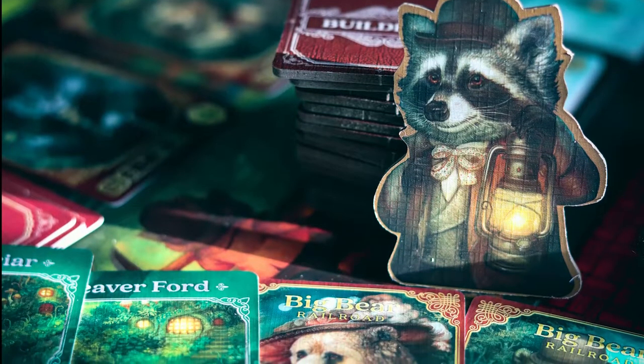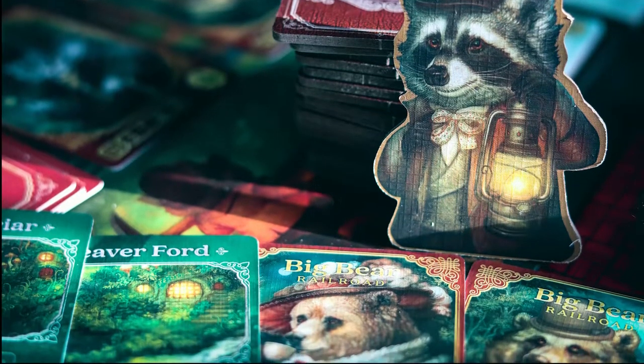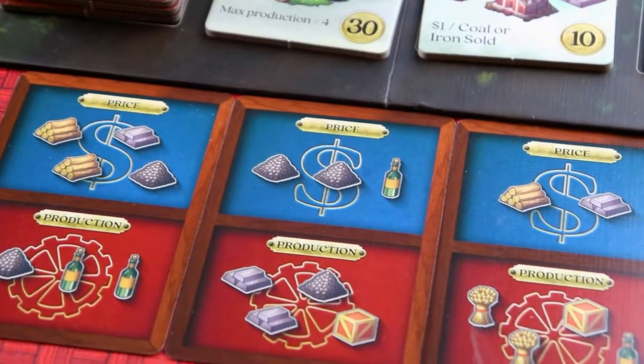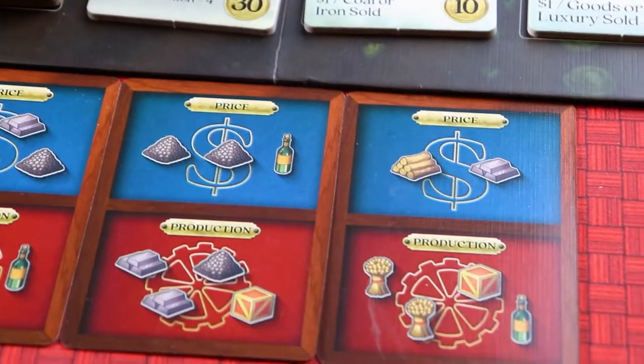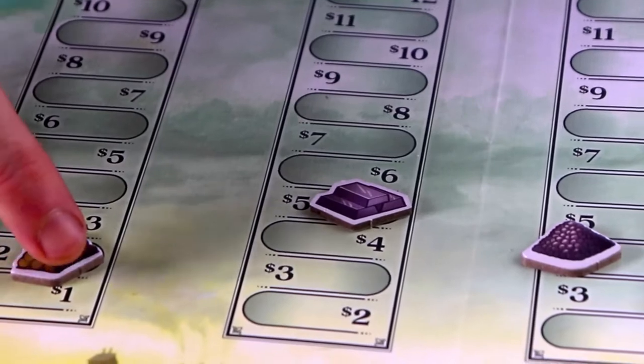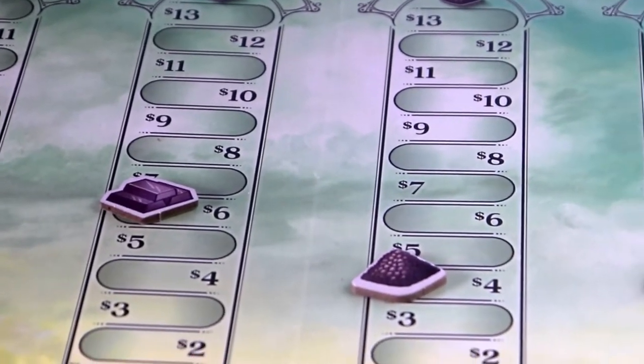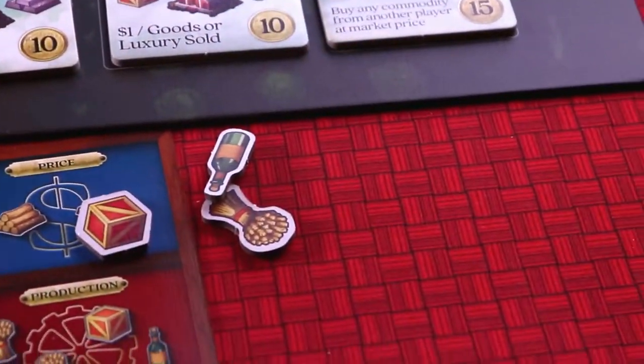In Raccoon Tycoon you are attempting to make your fortunes in the bustling land of Astoria. On your turn you can perform 1 of 5 actions. Firstly, you can play a card so you alter the price of goods and also produce goods for your own stockpile.